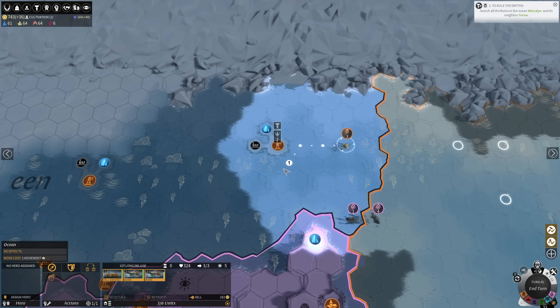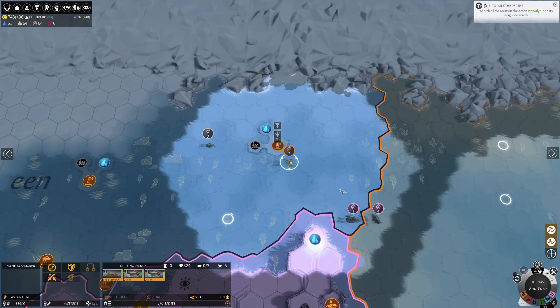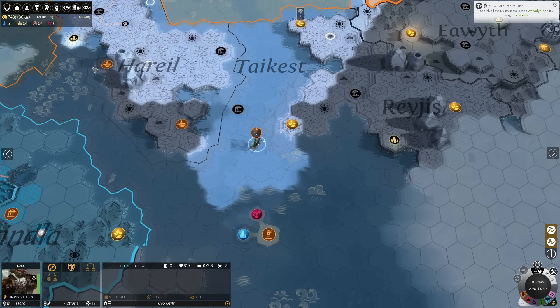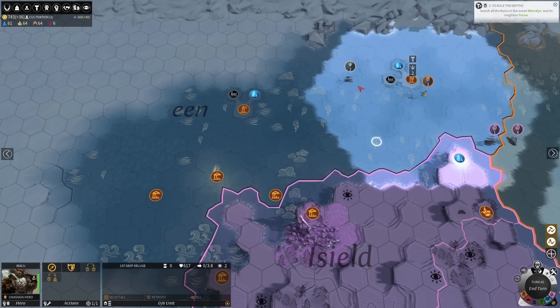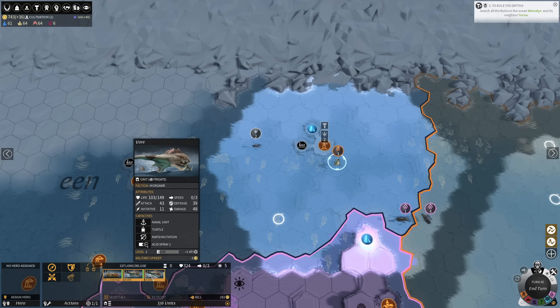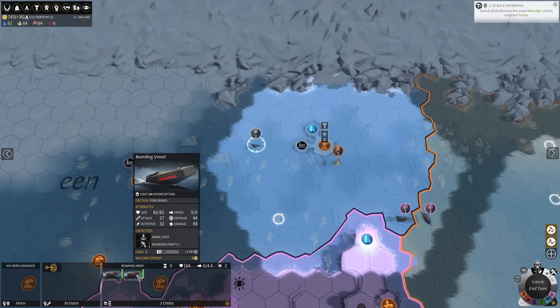I'm a little worried about those neutrals. This is two level two boarding vessels. All of our naval units have seen enough combat to level up as well. We're at like 43 attack, 39 defense against their 37 attack, 44 defense. So they're a little bit less likely to hit us for full damage, but probably we're looking at both sides hitting for full damage most of the time as our numbers are pretty well matched. We certainly have more HP than they do.